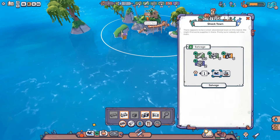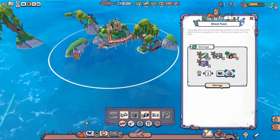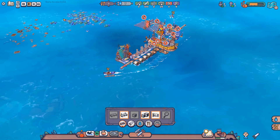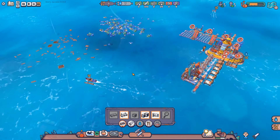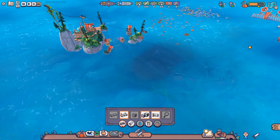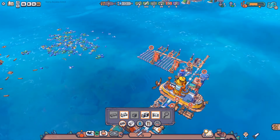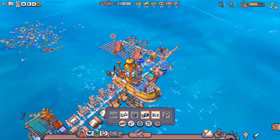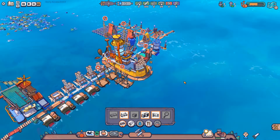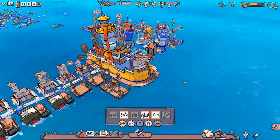Lots of materials here - mostly wood, no plastic at the shack towns, but there is plastic nearby from the boats so we'll be good. Boats are heading out on food missions now. That only cost about 25 fuel, not 75 - I wonder if somebody was still working at the fuel maker. We were down to a small amount of plastic anyway. Everyone is getting fed up - food is back in town, beautiful!